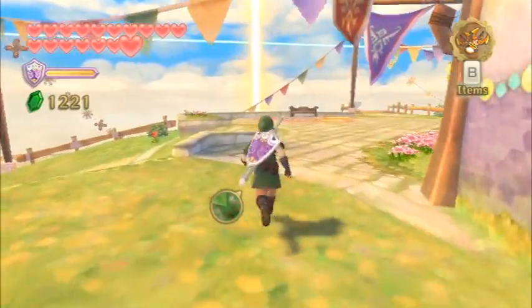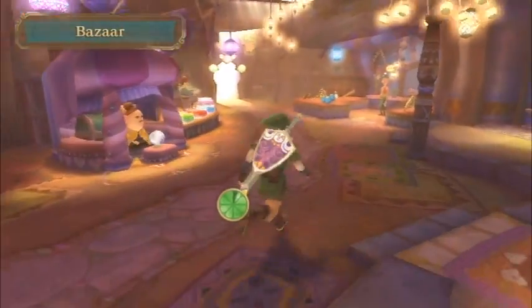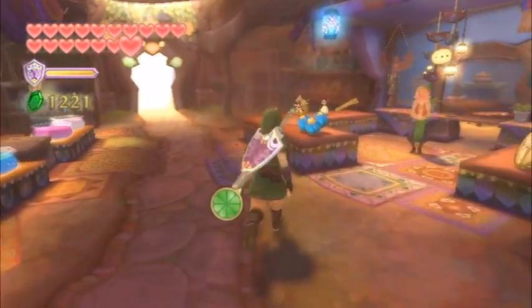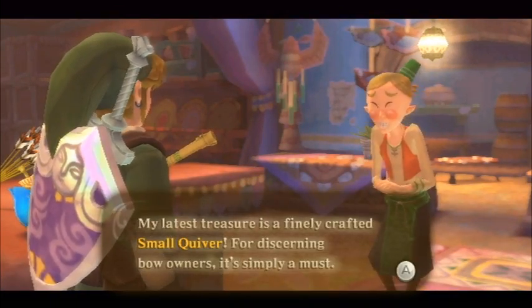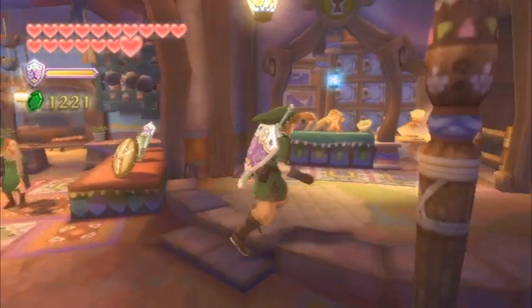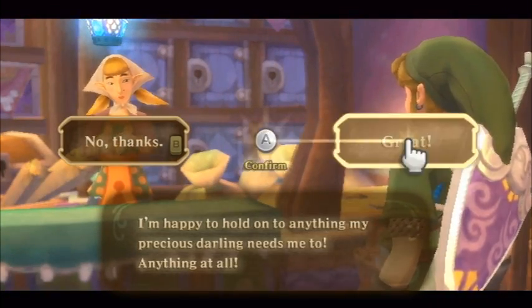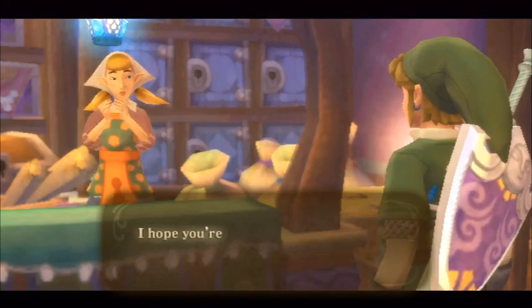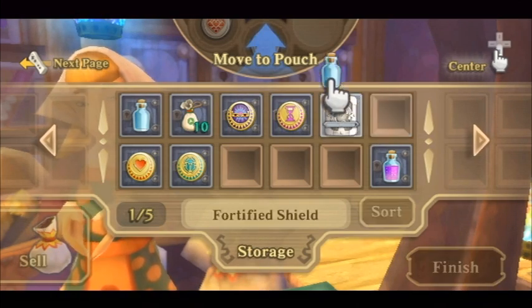Now that we've completed the sand ship, we can finally complete Fledge's side quest. If you enter the bazaar, you can go over to the item shop and speak to the owner. He mentions that he now has a small quiver available. The quiver, just like the bomb bag and seed satchel, lets you carry more arrows. When you purchase the small quiver, you can upgrade it at the scrap shop to hold even more arrows. It could be useful, however we will be getting one in a goddess treasure chest later on, so you might want to pick it up now.